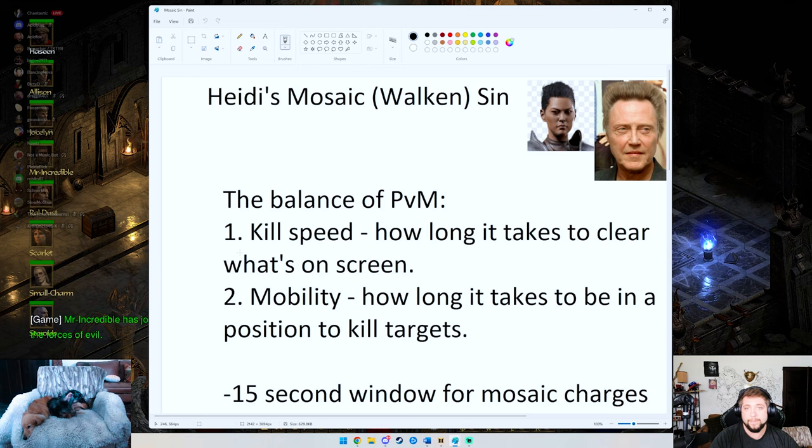The two main facets of playing mosaic sin are kill speed and mobility. Kill speed is how long it takes to clear whatever's on screen, and mobility is how long it takes to get to the next screen, next target, next boss, or next seal. Unlike most characters, mobility is extremely important on the mosaic sin specifically because your charges fall off after 15 seconds. You need to teleport from pack to pack quickly, or you'll lose charges — and losing charges means more time building them back up. Your most vulnerable state is when you have no charges. Once you have charges up, you're invincible — a walking tank.